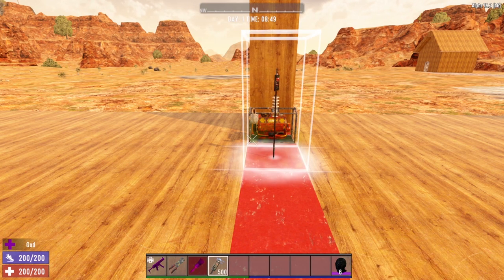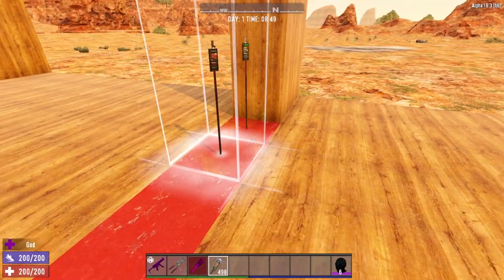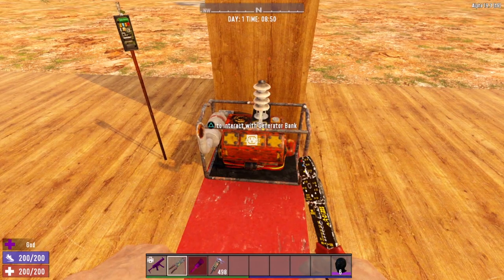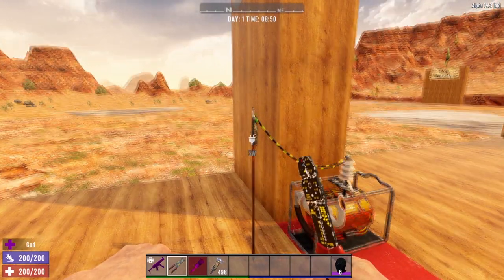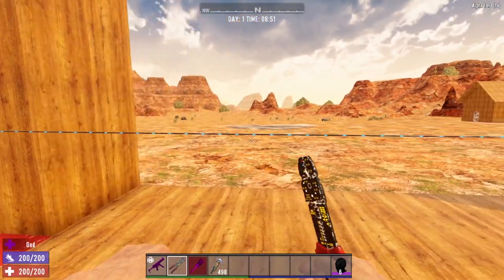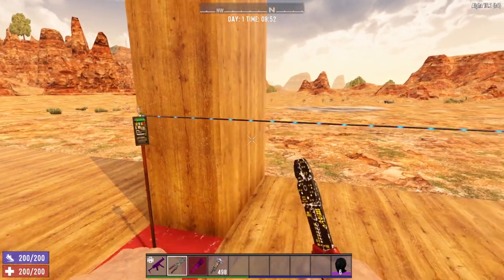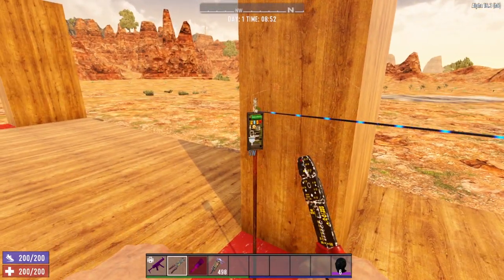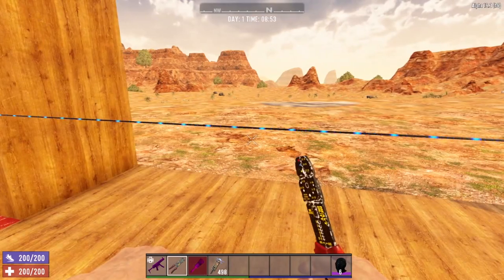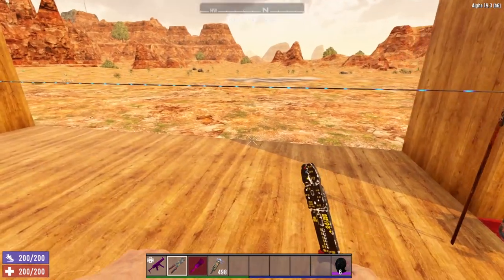Let's go ahead and demonstrate how these work. We'll throw our electric fence posts down in our inventory and set them up — one right here and one right here. All you need to do is bust out your wire tool, connect it from the generator bank to the first electric fence post, and then connect the first post to the second post. Each electric fence post costs five watts of power, so generating just one electric fence line will cost you 10 watts. Now turn on your generator and that fence is live.